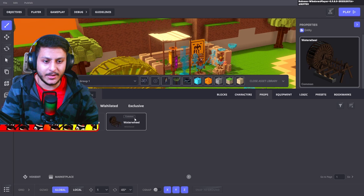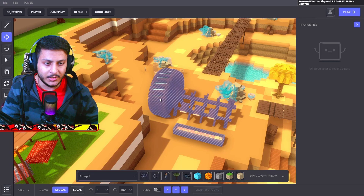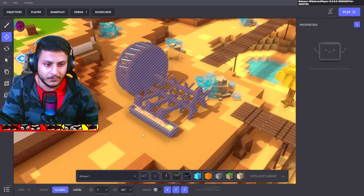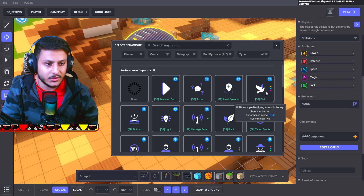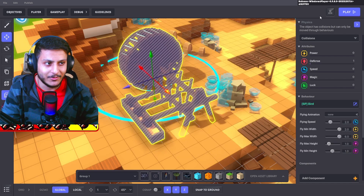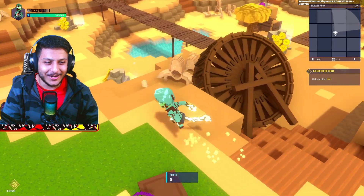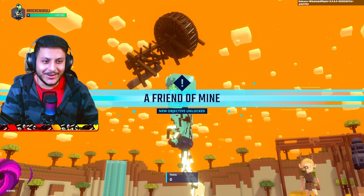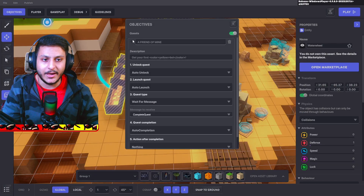We have the water wheel. I'll make it a favorite and place it here. We can move them around. We have a grid and can position it stably. I'm going to add a behavior - there's a bird behavior: simple bird flying around in the sky. Imagine this water wheel flying! Let me try it. Oh my god, it's flying! They added new behaviors to every object. It looks really weird but fun - no way!